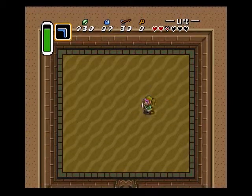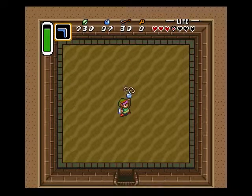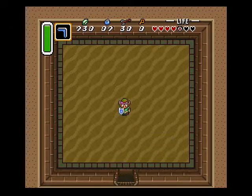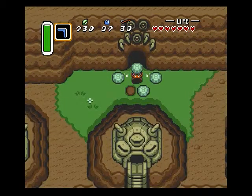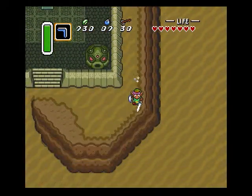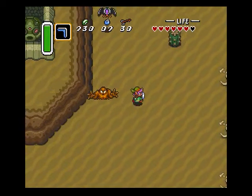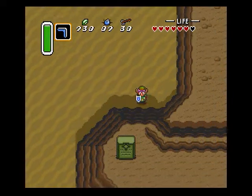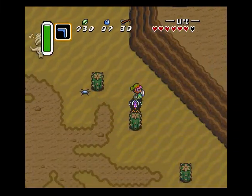Second boss dead. Don't forget your heart container and the second pendant. Okay, one more. The final palace for this last medallion is up on Death Mountain, and there really is no fast way to get there from here. So we're gonna meet at Link's house again.